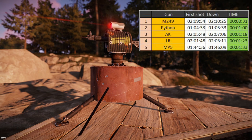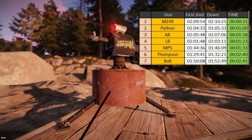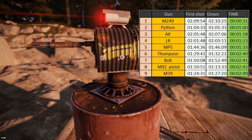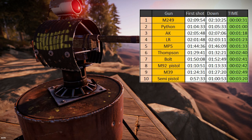Number five is the MP5. Next place brings us some surprise, as the Thompson does better than most other weapons. Followed by the Bolt, which was quicker than the M92 pistol. Then we see the start of medium range weapons, where the M39 takes two and a half seconds to shoot down our player.